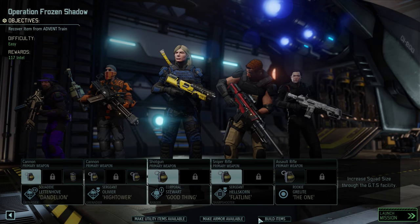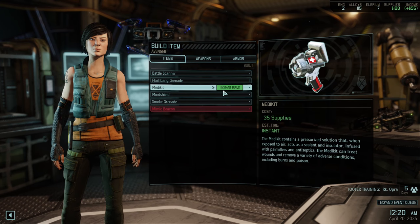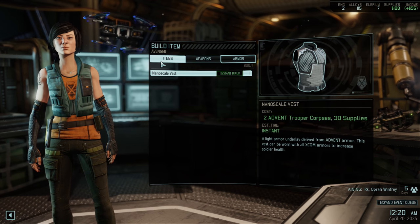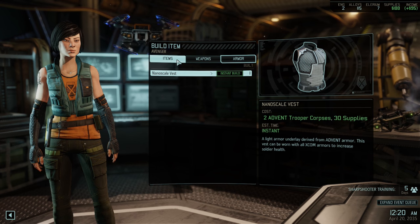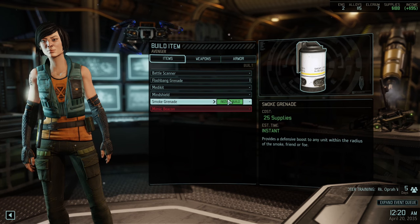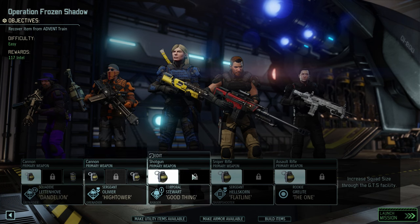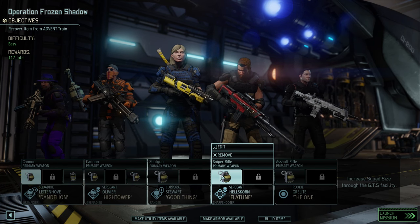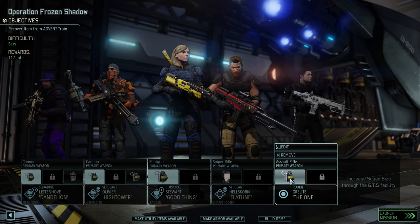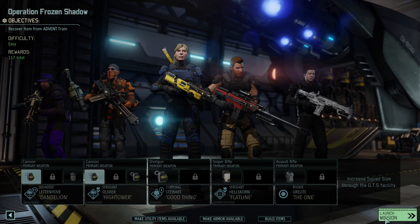In terms of items, we're going to carry one flashbang and a whole bunch of grenades. We have the nanoscale vest which we could build — wouldn't be a terrible idea to give everybody some additional health benefits. What I will do is bring a smoke grenade and try to show you guys as much of this stuff as I can. We'll carry that in the back line with Hellscorn. And for the rookie, we'll go ahead and throw on one of the vests that we have already. And with that, we should be good to go.